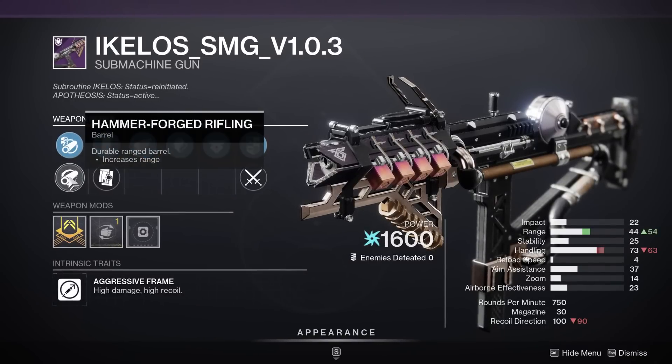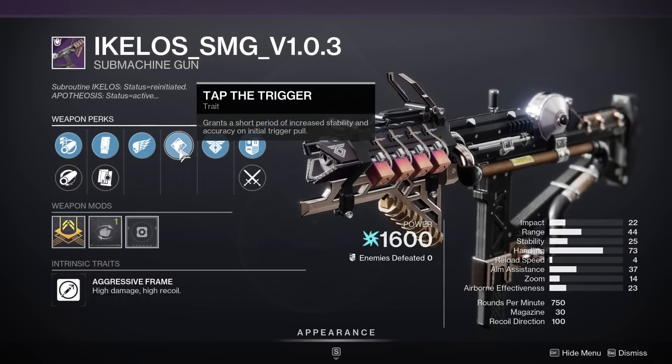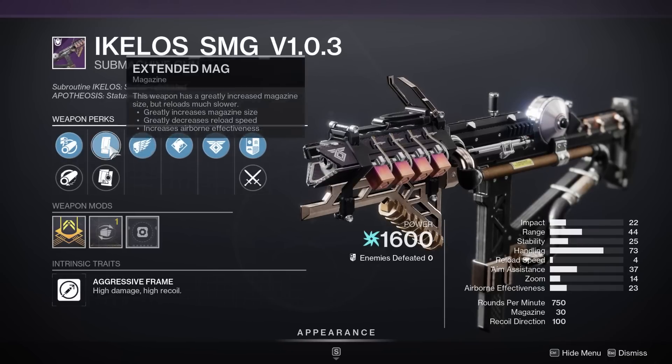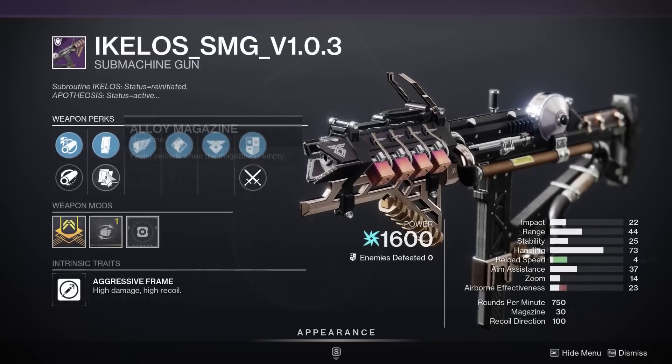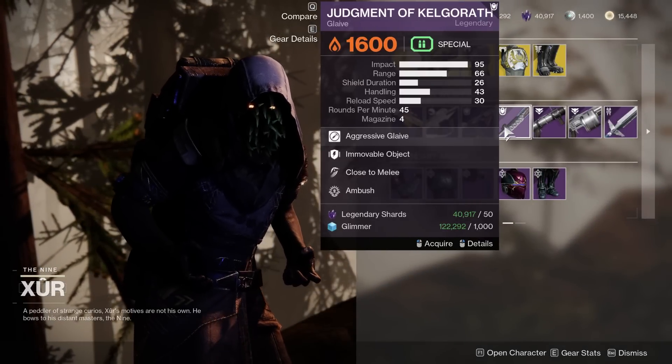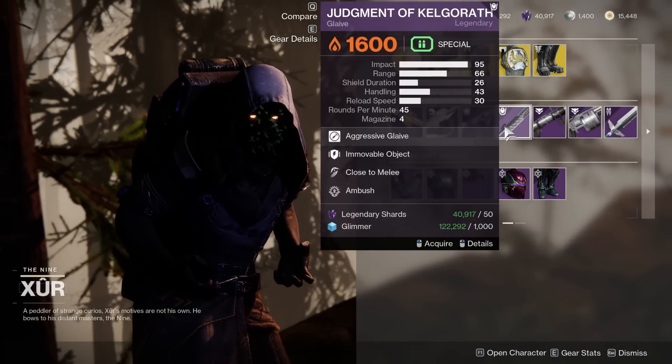We do have an Achilos with Killing Wind and Tap the Trigger, and Hammer-Forged for the range. This is not a terrible little PvP roll, though unfortunately there's nothing like Smallbore in the first slot. Really not bad. Then we have a Judgment with Moving Target and Close to Melee — that's fine, though I'm not really the biggest fan.